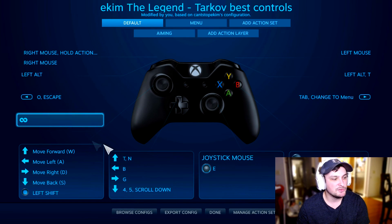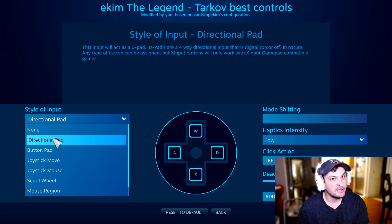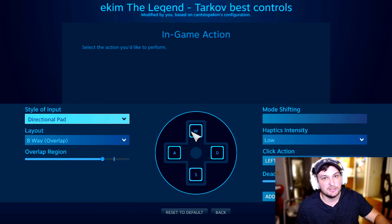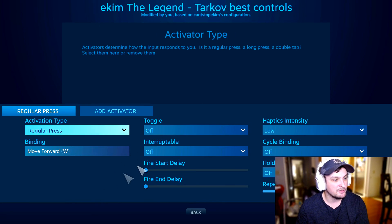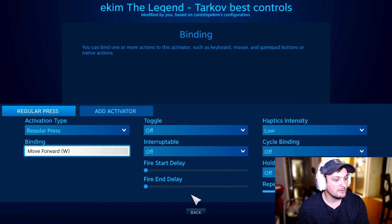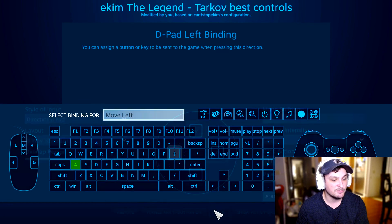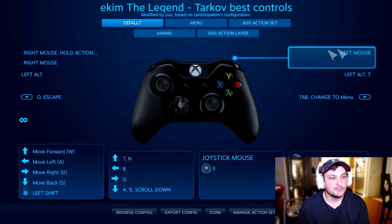For the left analog stick, you need to change it to a Directional Pad so it simulates pressing the W, A, S, and D keys. Click on each direction and assign the key: regular press up is W for move forward, and A is move left. Repeat this for all four directions.